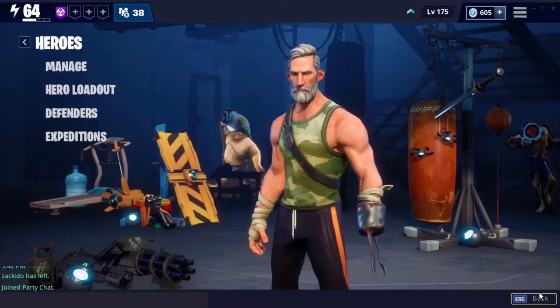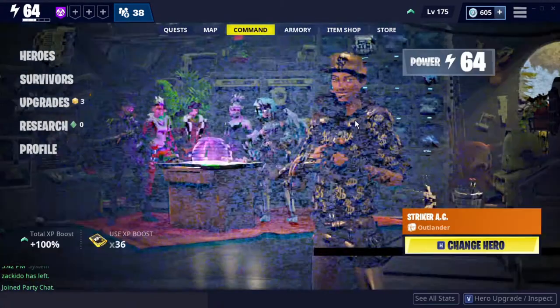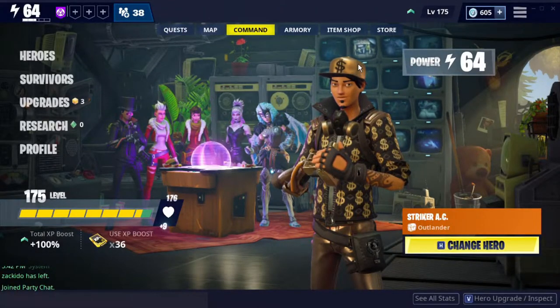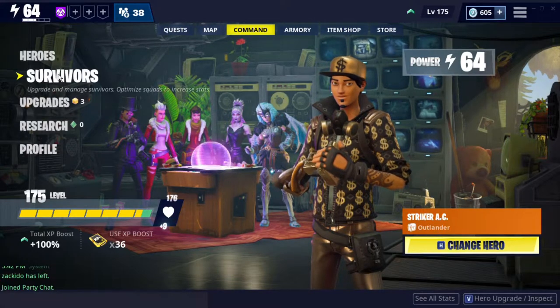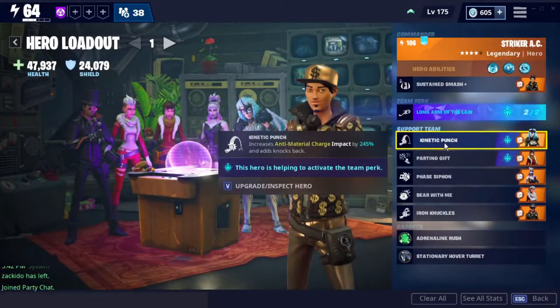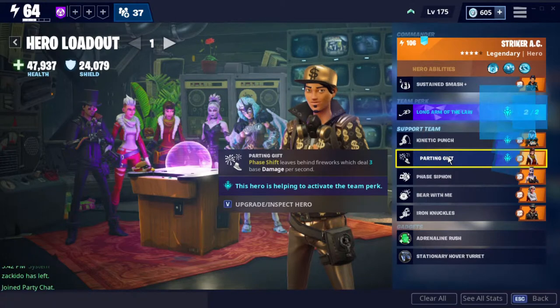You can do that if you want, but everyone just loves Stryker Z. Look at him — he has all the money signs all over, the golden hat, the golden glove. He's just a great hero, and I really don't want to use anyone else but him. I've seen the Pathfinder build where she has many different short AMCs which recover energy fast, but I just don't want to use her.